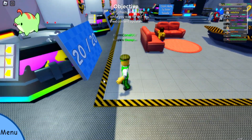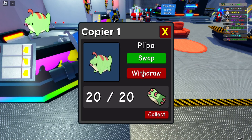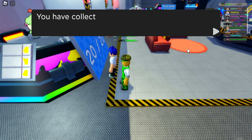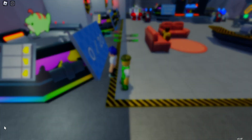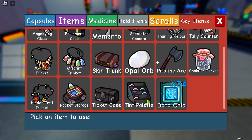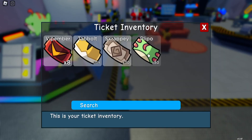On the left hand side you have what's called your copier, which you actually put your doodles into. You can swap, withdraw, or collect — those are the options you have when you're done. The maximum you can do is 20, and it takes about half an hour roughly to get you the 20 tickets. Once you take them out and go into your bag, they'll go to your ticket case, and you can see how many you have of each.